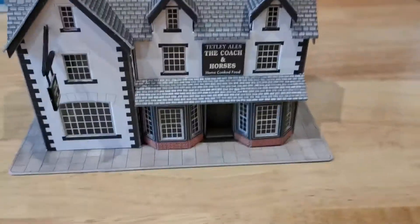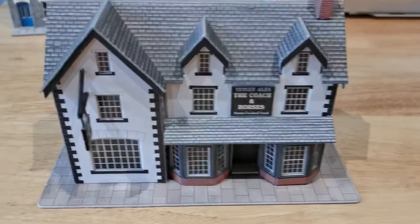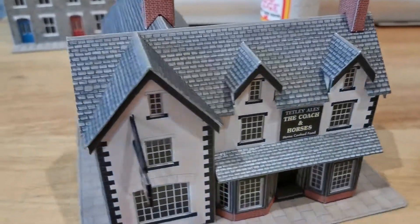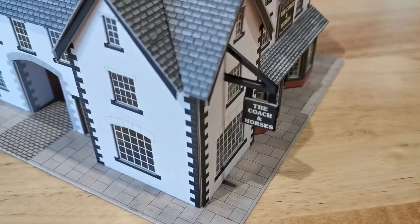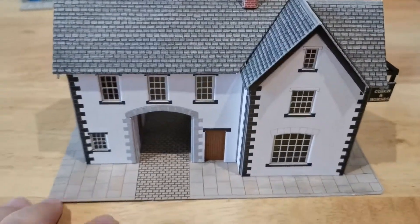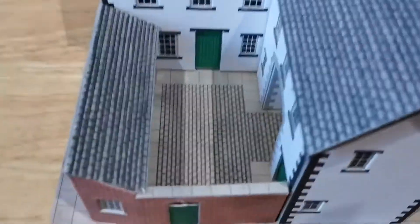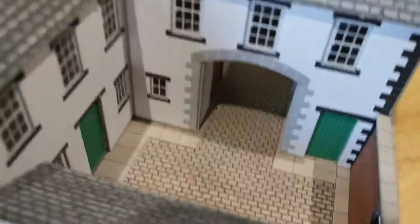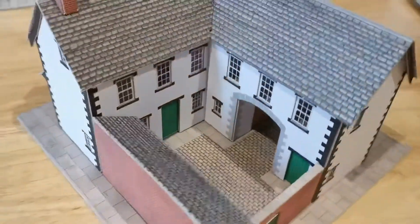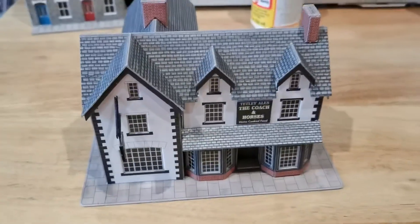I now have a pub for my layout. Welcome to the Coaching Horses. It's really, really detailed. This one was a lot harder to build than the other one, but I do like it. Little courtyard and everything in there — you can see right through there as well. And then back round to the front.